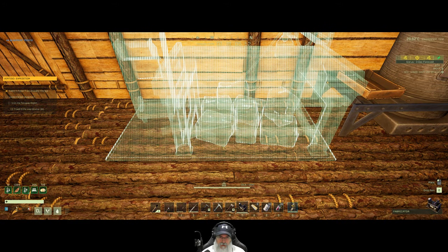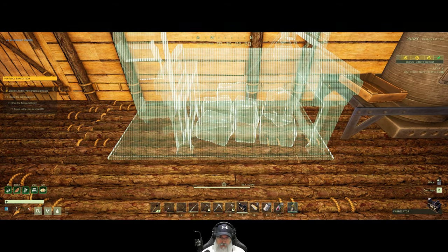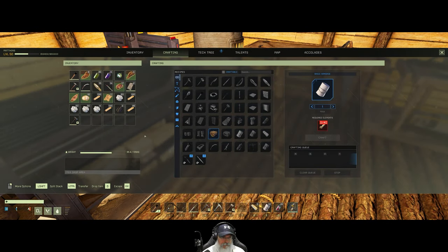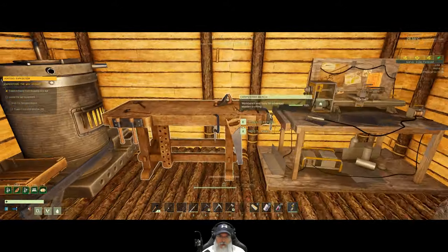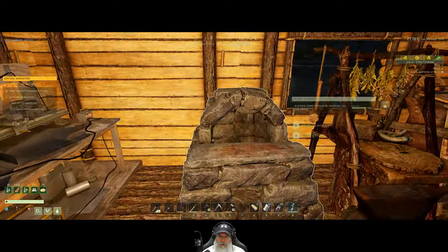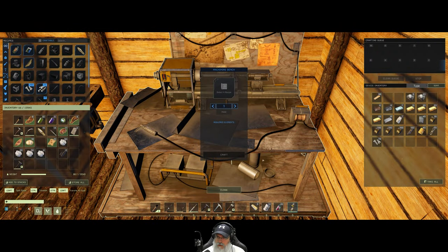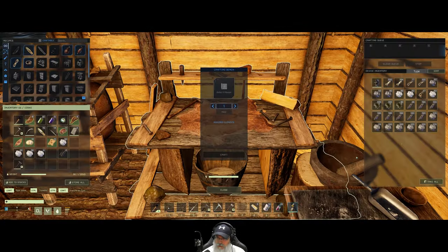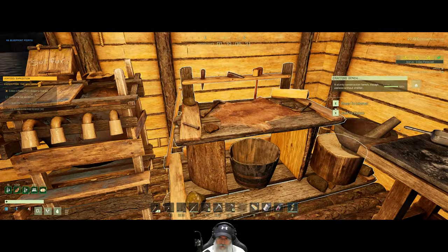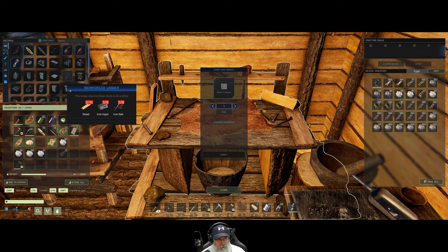I use the carpentry bench to make sticks because I don't have the talent for doing that from wood. I just find the carpentry bench is pretty easy to make, so it saves the talent point for other things. Let's put the wood in here — that's completely full. What's it going to take to make one storage thing? I don't use them on these temporary missions; I don't really bother with them that much.